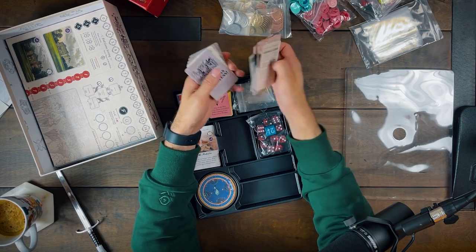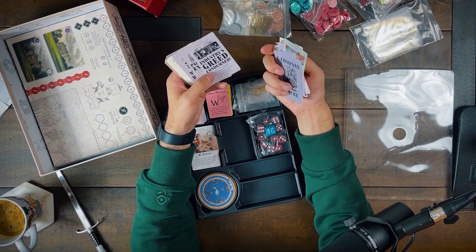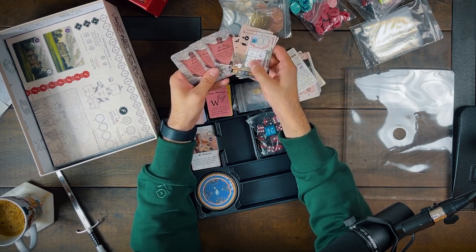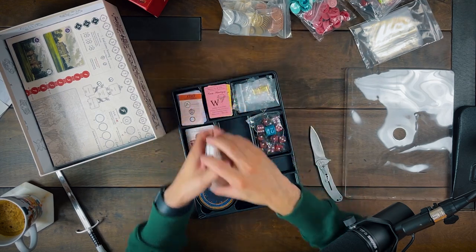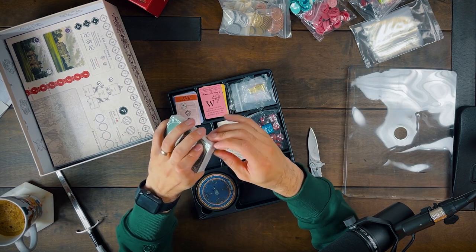These are company failure cards — these will determine negative victory points for a certain thing in the company if the company ends up failing at the end of the game. These look like AI cards. And then these right here are blackmail cards — these are kind of like evil cards that you can play against your opponents, which is pretty sweet.